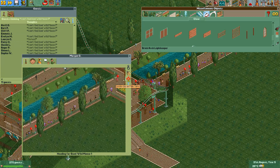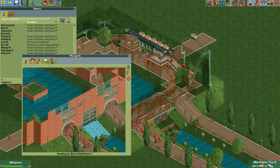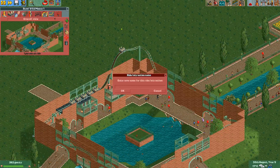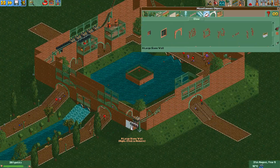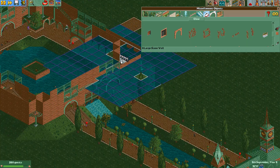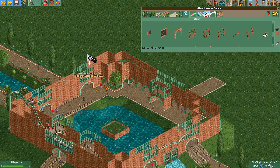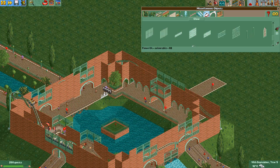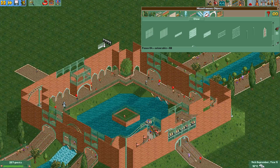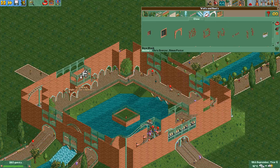I'm also placing lots of invisible shops — food, drinks, bathrooms, info kiosks, and whatever inside the plaza — so guests won't complain about being hungry or needing to go to the bathroom. And that's pretty much it. I'm going to toy a bit with the colors of a few pieces, but so far it's the same orange-brown and green design.